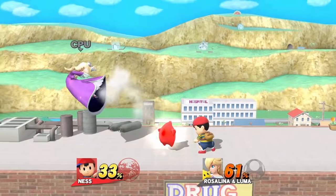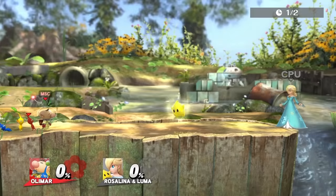Ness doesn't have many moves that work, but his best one is forward smash. It doesn't come out too fast, but it does launch very far. His only other move is down smash. For edgeguarding Luma, use PK Thunder.